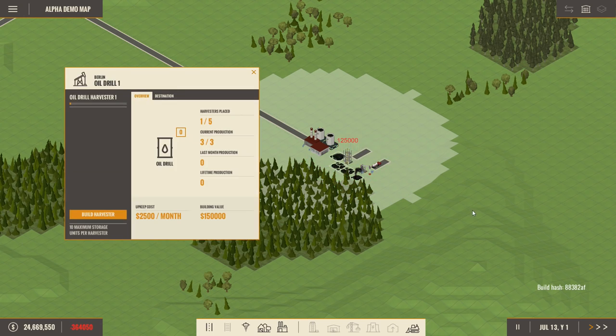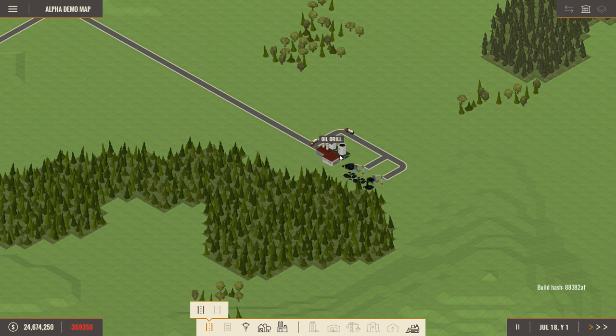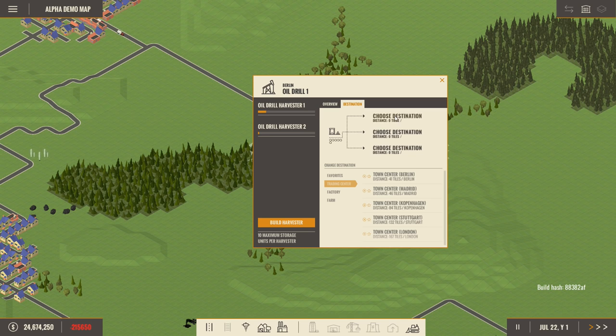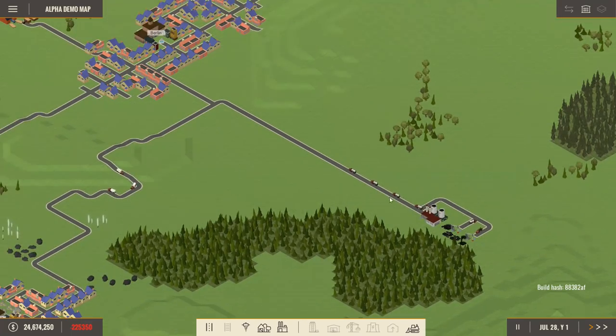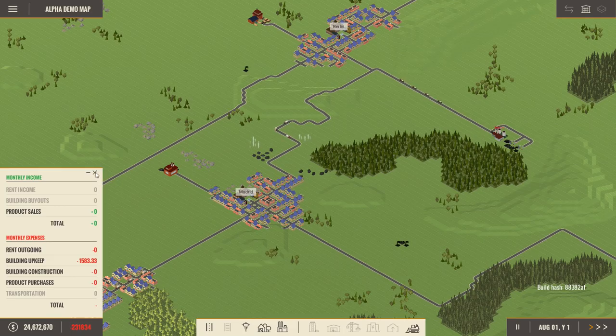I'll set up a couple of harvesters positioned around the oil resources — that makes sense. The trucks will deliver that raw oil straight to our oil drill, which we can then set up to send the oil to Berlin, who is buying it at a pretty nice price. We'll click on destination and send it to Berlin. We're currently making lots of negative money, which is what I like to see early game.